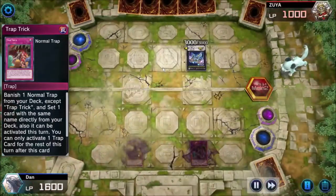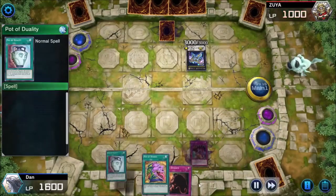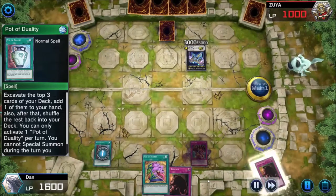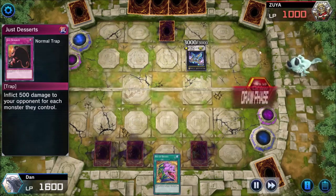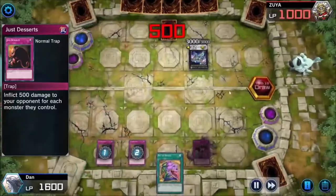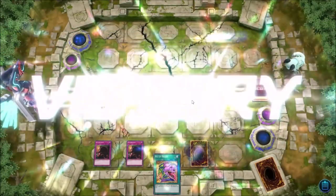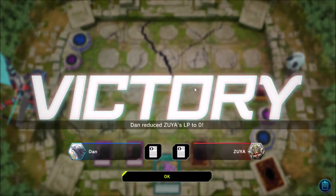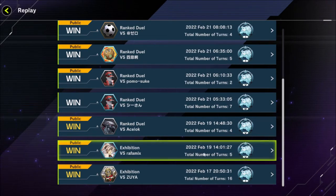I had huge problems with Pot of Desires completely gimping my deck — it made my Trap Tricks considerably worse and screwed up my Reckless Greed chains. At Dan's restaurant we serve Just Desserts — nothing else matters. These puns hurt my soul but not as much as they're about to hurt Zuya. If that set card had been something like Accumulated Fortune he would have had 200 life points left. That was kind of how the burn deck played even against players taking it seriously — it was a good deck to get points, but not fun, and not the kind of deck I want to be playing. That's the only burn replay I saved — I promise we're not going to have to sit through any more puns.